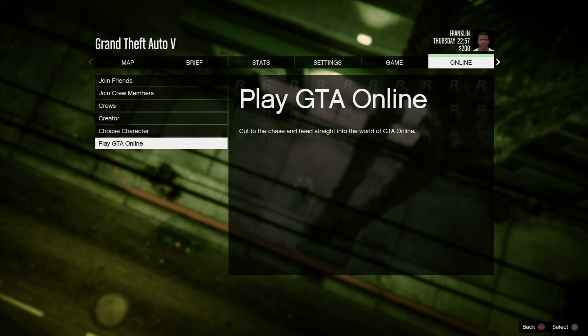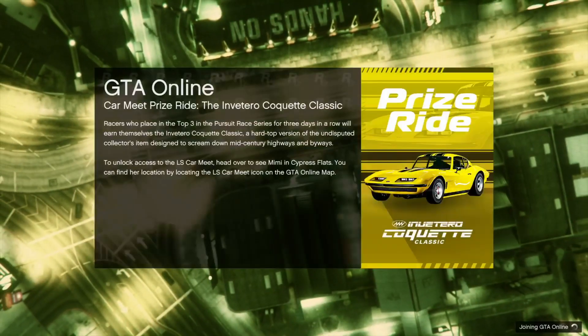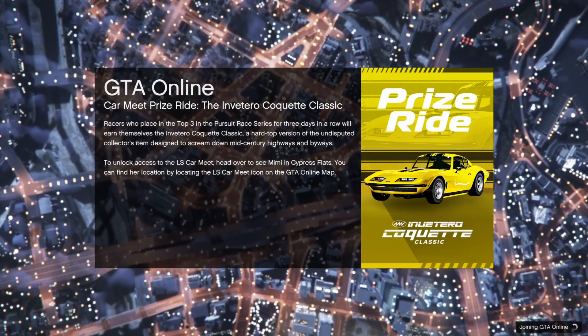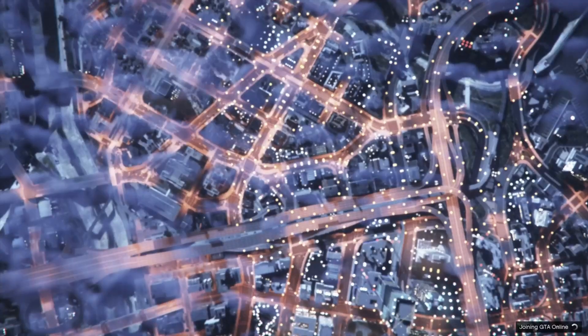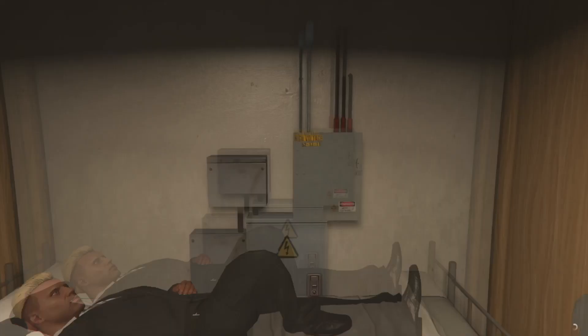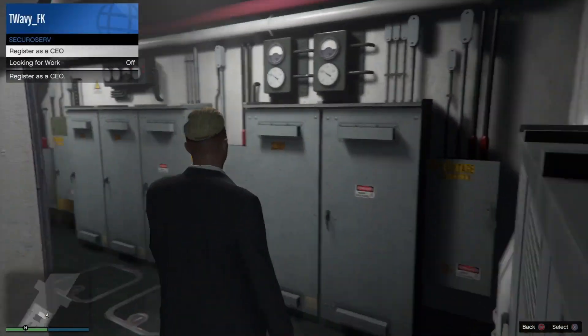Once you're in story mode, go back to an invite only session. Now once you're in the invite only session, you want to change your outfit one more time and register as a CEO.